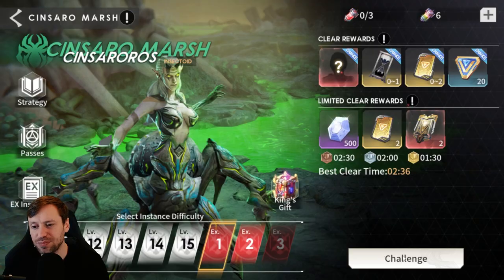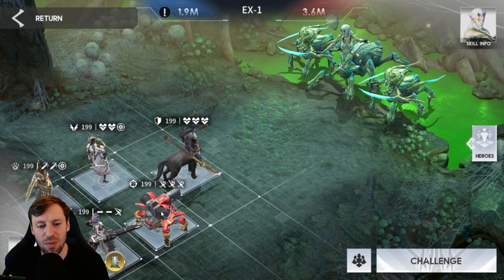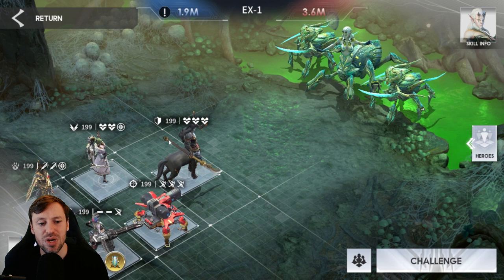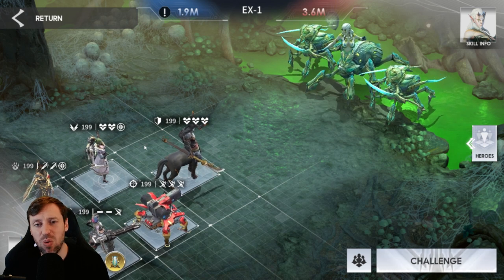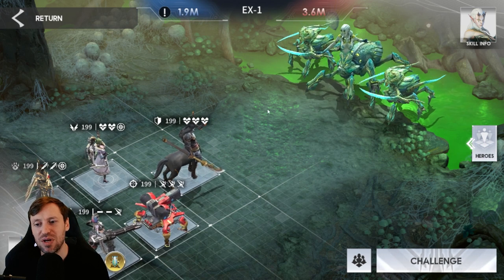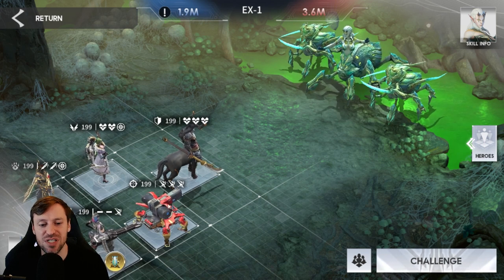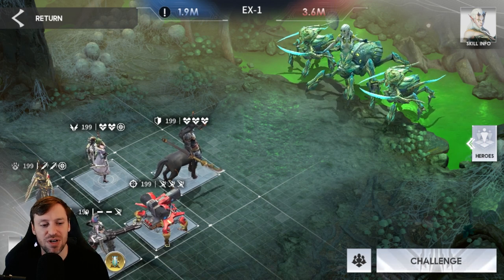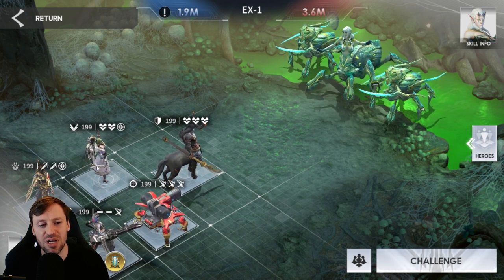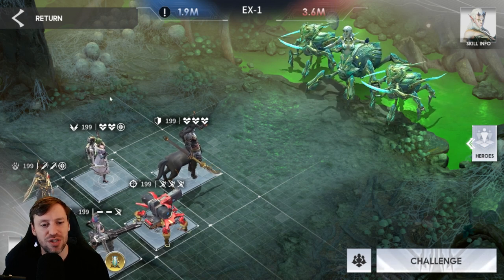Definitely focus more on Sincero's Marsh because empowering your commanders will bump up the stats and help with progression so much. For Sincero's Marsh EX1, this is the team comp we're rolling with: Olthan, Bot Mark, Miranda, Ravenar, and Anpu. It's really important where you place your heroes — we want Olthan up front because he's tanking everything.